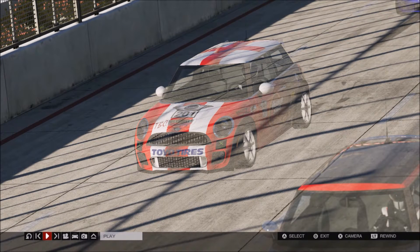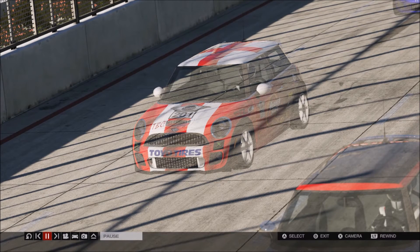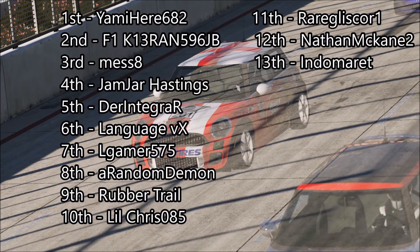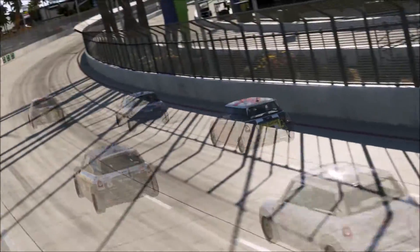Hey guys, Hastings here and welcome to round 2 of the Mini Cooper Cup. This will be taking place at Long Beach, and the feature race will be lasting 14 laps with one mandatory pit stop. The sprint race we'll see later on is just half that and no pit stop. The graphic on screen now shows the starting order for the feature race, which is coming up first.